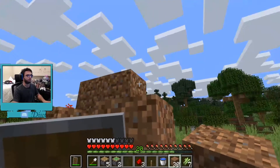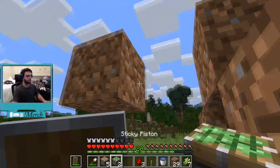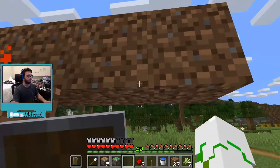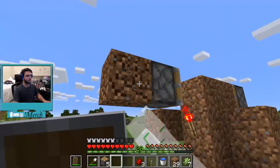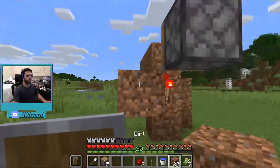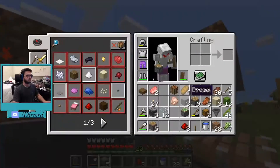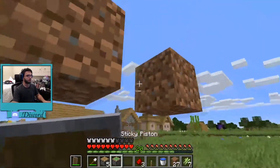With that block placed, on the side where the block is, you're going to place a sticky piston over here. Then go two away — one, two — and place the other sticky piston right over here. Now with that built, we're going to build one, two up on top, and then we need three sticky pistons — I said two before but we actually need three.